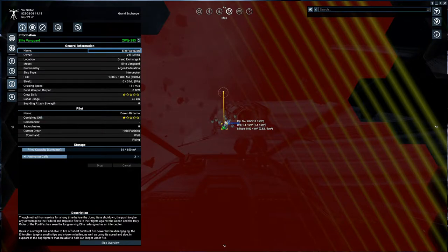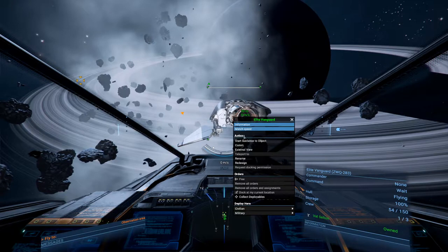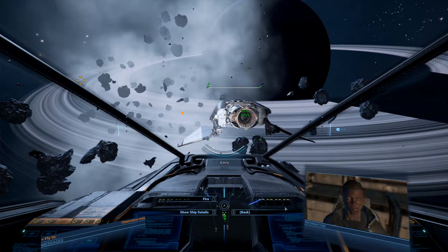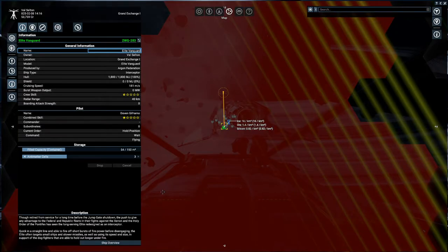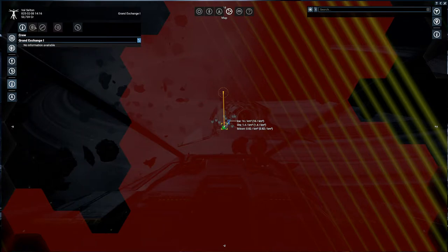I'm sure there's a way to do this. Like, I want to just bring him over to us. We could fire him, but that's not super useful. Maybe in here - Crew. We can open up the comm menu with him.